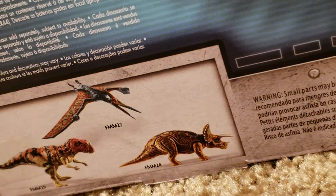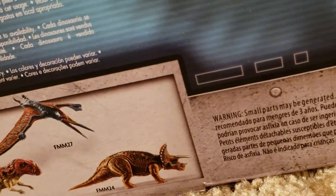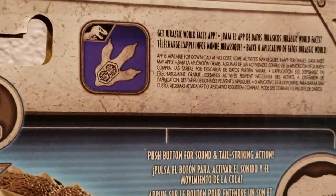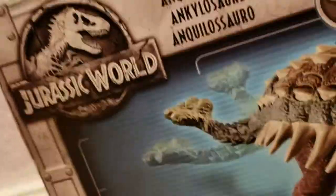We have reviewed the Pteranodon and Triceratops, and we will be getting to the Ceratosaurus as soon as we can. Obviously, it does come with the Jurassic World code, so we will show you that so you guys can get that scanned.